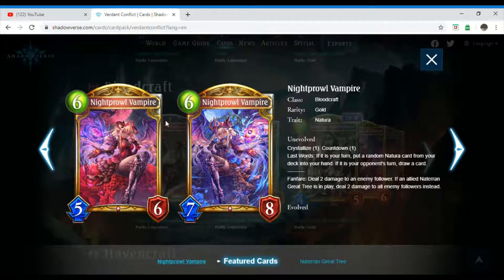We have Night Prowl Vampire, which is a six-costing Bloodcraft follower. Its rarity is gold and it also has the trait Natura. Unevolved, Crystallize one, Countdown one. Last Words: if it is your turn, put a random Natura card from your deck into your hand; if it is your opponent's turn, draw a card. Fanfare: deal two damage to an enemy follower. If an allied Naturan Grey Tree is in play, deal two damage to all enemy followers instead.